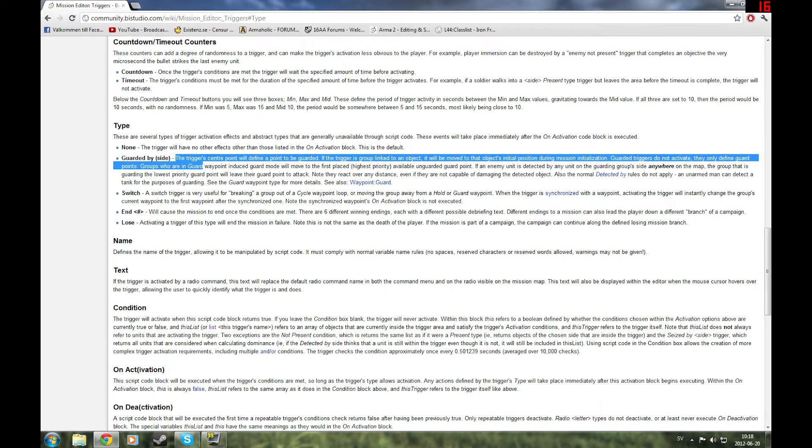Guarded by side: the trigger's centre point will define a point to be guarded. So the centre of the trigger will be something to guard. If you put units in guard mode, they will guard that object, or if it's linked — group linked — that means if you group the trigger to an object, that thing will be guarded and the AI will send out teams to defend it.